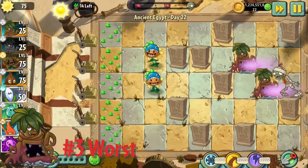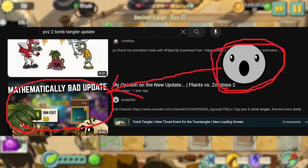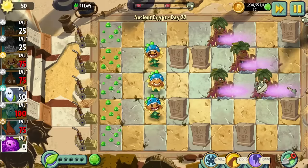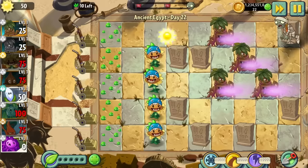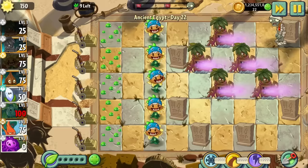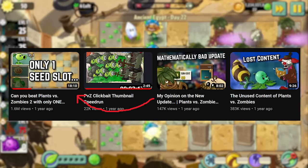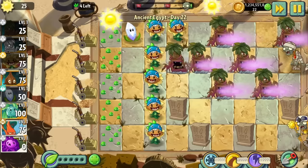Tomb Tangler — I remember when this guy launched, the fanbase was furious, and even I was. At least they fixed his sun cost. Tomb Tangler is a wall plant of sorts that can only be planted on gravestones. When you plant him, he destroys the gravestone and then acts as a kind of Walnut. He also emits a fog in the tile in front of him that slows zombies, with a 50% chance to pull — instakill — a zombie every 5-10 seconds it stands in the fog.